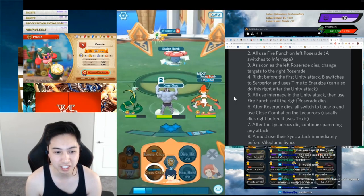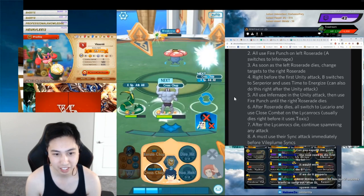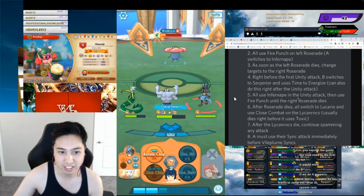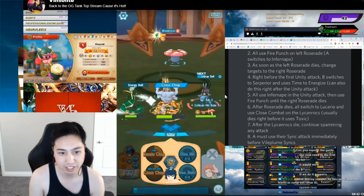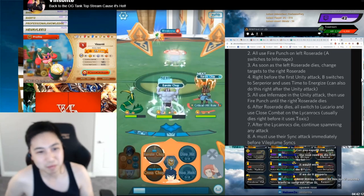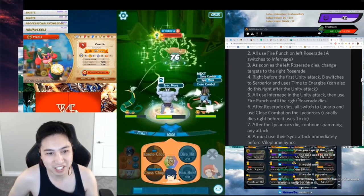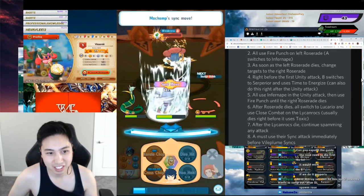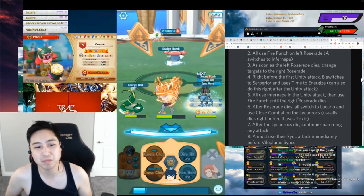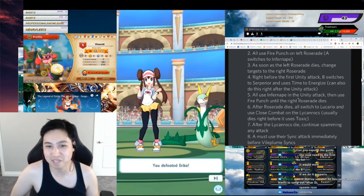Just because Monchamp was able to live long enough and I got a crit strike - that helped out quite a bit. Sludge Bomb's going to take out that Infernape unfortunately. I'm energized so I can Cross Chop some more. All those 800 crits whittled down the Vileplume. I wanted to get that Sync move ready, so I karate chopped. Here comes the demolition - Monchamp carry! Monchamp would have so many punches in a second. Max Train demanding. I was so excited - Monchamp carry!